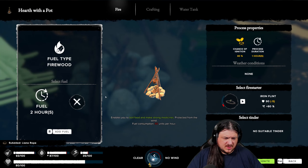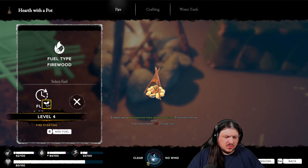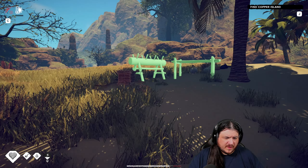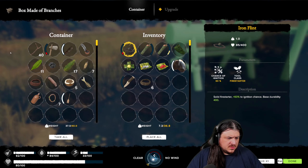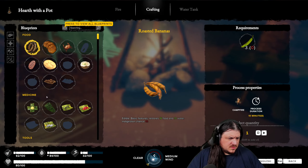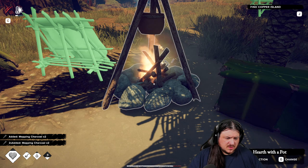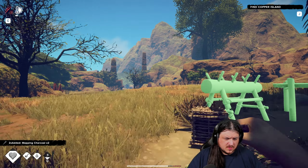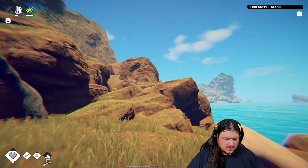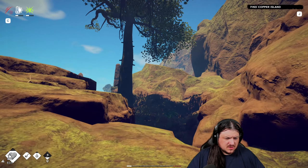Let's quickly spark this up and we will make — wonderful, we got a higher level of fire. Fire good. It is a wee bit warm, let's get into the shade.